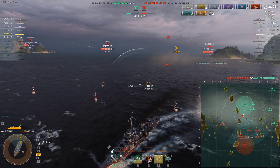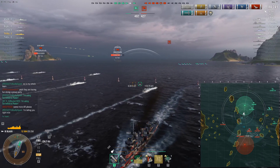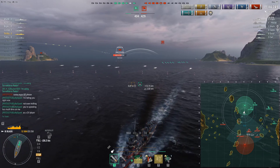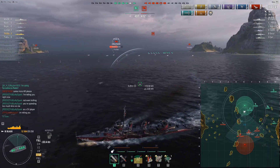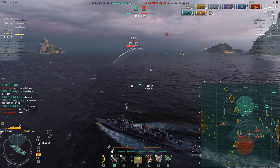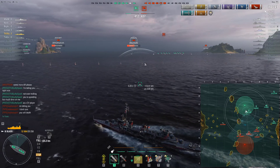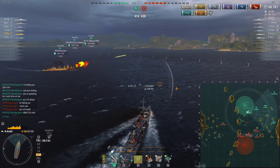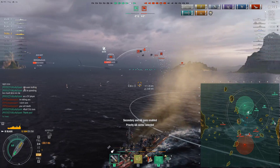I take only one bomb hit thanks to dodging. I had a cheeky exchange in chat telling the carrier he's wasting his time and probably could have been winning the game by attacking the lonely Yamato over there. Getting obsessed over destroyers is a surefire way to lose games in the mid to late game, especially when you're up surface ships but down on destroyers. It's easier to remove the surface ships that threaten you, then pick off destroyers at your leisure once you have the advantage.